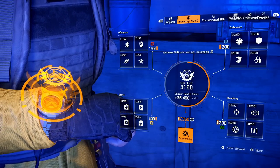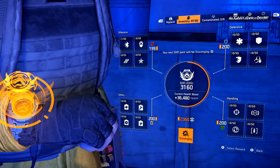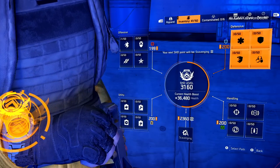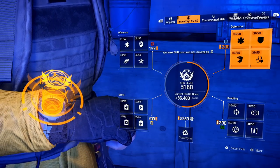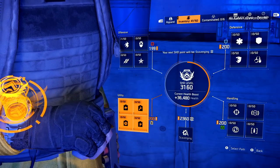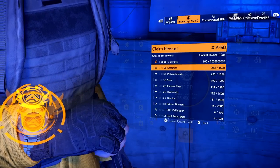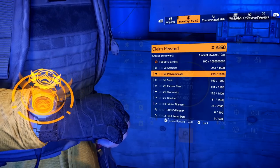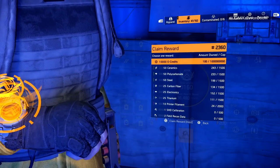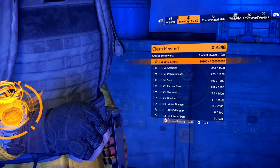So at shade level 3160, that gives me 2,360 scavenging points. You don't have to upgrade your attributes unless you are keeping this character. I usually don't upgrade these attributes because I'm not going to use the character — this is purely my expertise leveling mule. Go over to scavenging. This is very important.